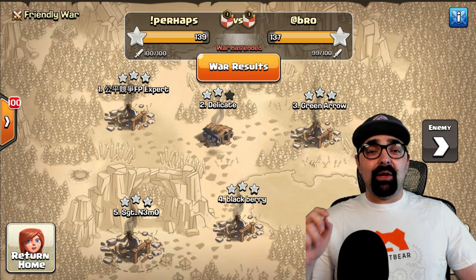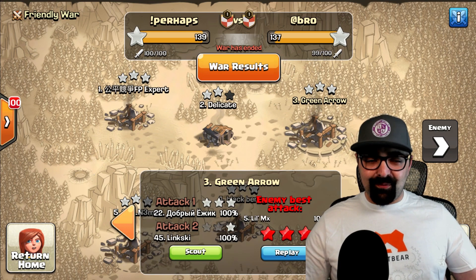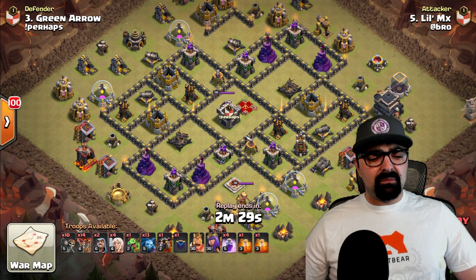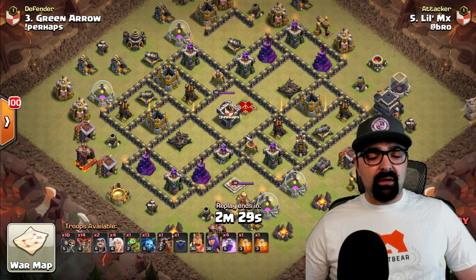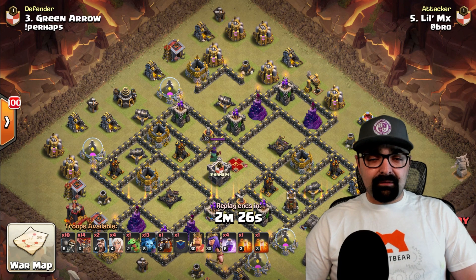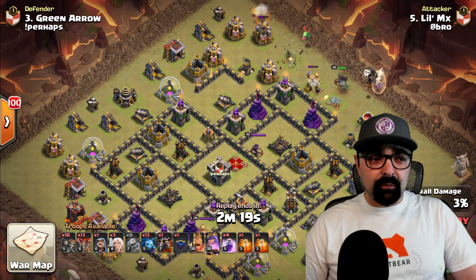Last but not least, another really awesome queen walk lava loon attack — this time from the other side — Little MX going against Green Arrow. He brings in wall breakers for a queen charge into the base, a few extra minions, a couple of hounds, loons — a standard lava loon army. Again, when you're running a successful lava loon attack, you want to take apart the enemy queen and the clan castle, because if it's going to hurt your troops you have to deal with it.